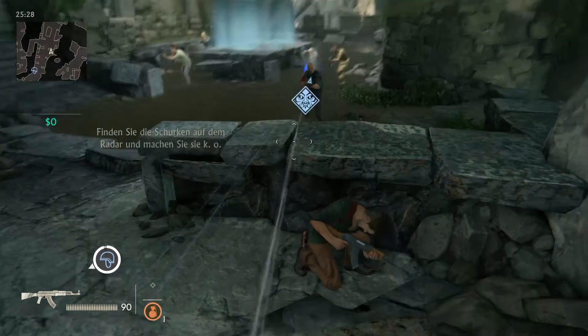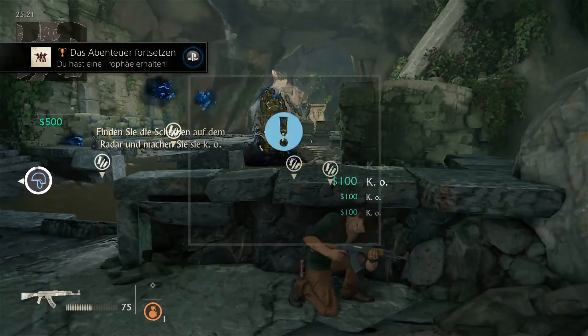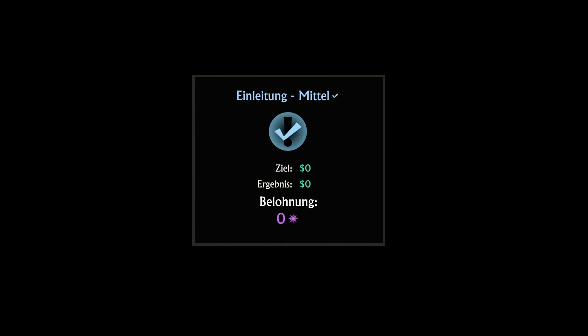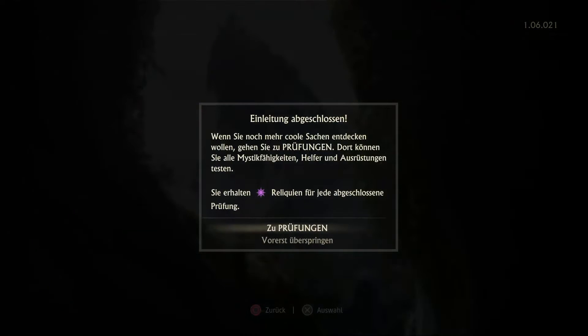Jo, hier, fangs. Was ist das denn? Einleitung Mittel. Genau, der Typ ist so cool. Einleitung Mittel. Okay, und jetzt? Irgendwas drücken? Ja, haben wir es geschafft. Wie erfahren sind Sie mit mehreren Spielern und Shootern? Leicht. Ich bin da nicht gut drin, ich spiele das sehr selten. Einleitung abgeschlossen.